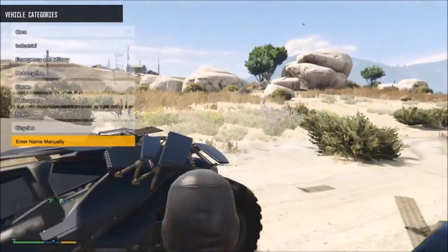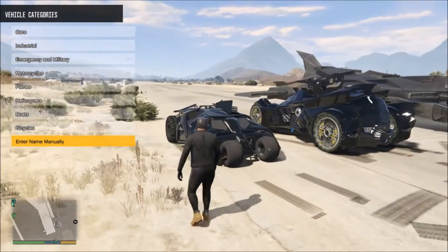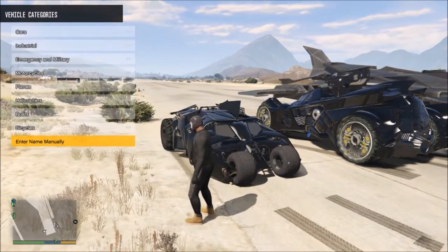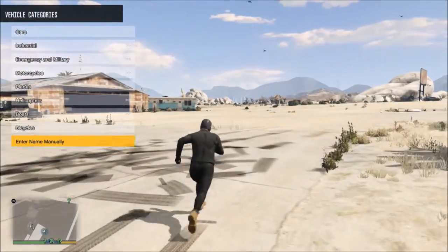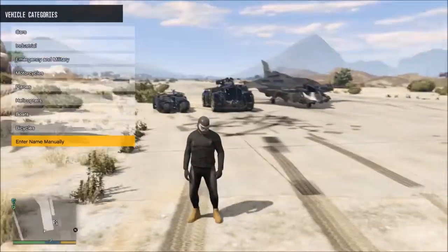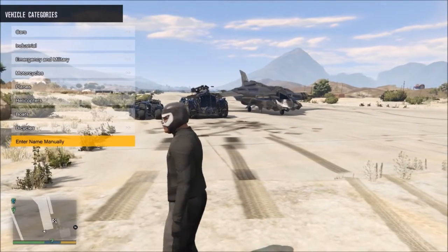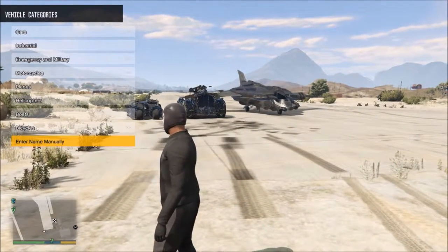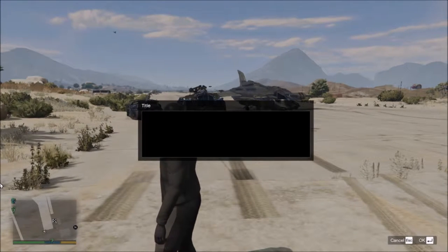I'm going to put the MK2 side-by-side with the Tumbler so you can see the size difference. The Tumbler is huge - it's like the size of a tank but faster than a tank. The aiming also sucks though - that's the main downside.